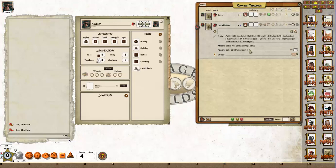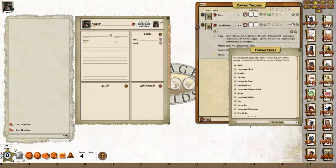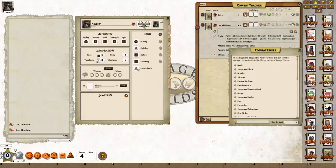Critical failures will now show up on the combat tracker. The Elan edge gives you a plus two when making dice rolls, and this is now automatic in 4.6 — so if we give this character the Elan edge and drop a benny on agility for example, you can see the Elan edge is now automatically factored in.